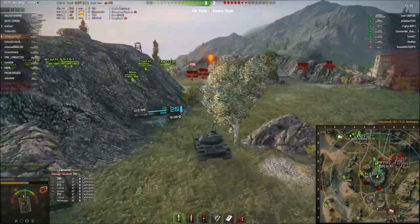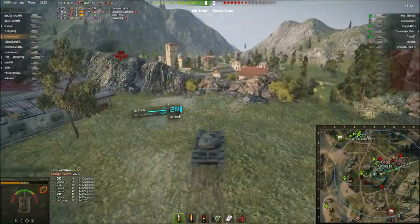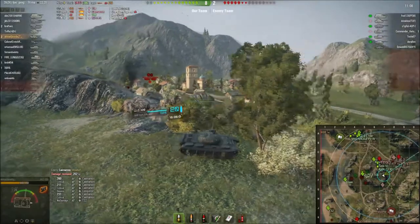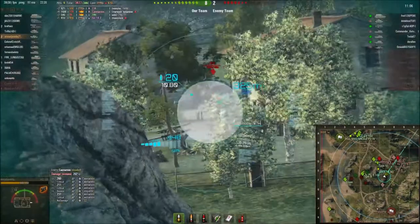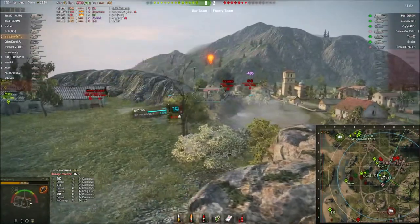This is how bad the gun depression on the VZ120 is — it's minus 3 degrees. Very few tanks have worse gun depression than the VZ120. I essentially come out sideways and over the edge of the hill to shoot at the IS-3.